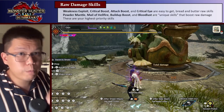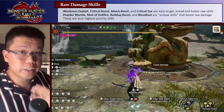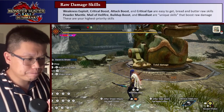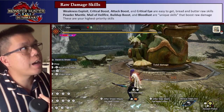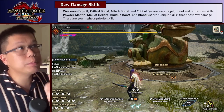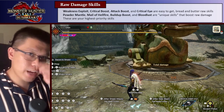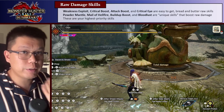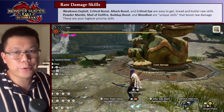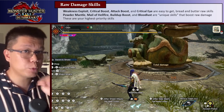Raw damage is probably the most obvious one. These are skills like Weakness Exploit, Critical Boost, Attack Boost, and Critical Eye — really easy to get and really high damage boosting skills. You can also increase raw damage with what I call unique skills: Powder Mantle, Mail of Hellfire, Build-Up Boost, and Bloodloss. They severely increase your raw damage, but you can't fit all of them. You need to decide which one is going to be really useful, and they're very costly to put on your build.